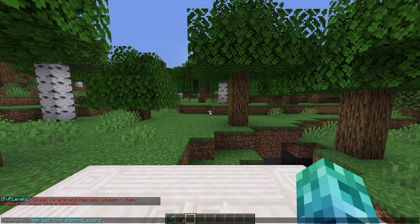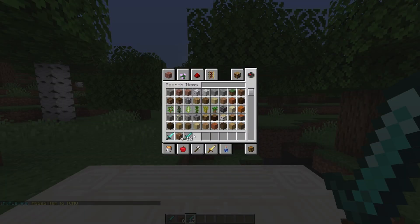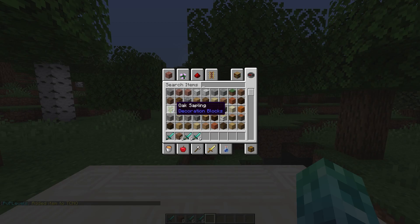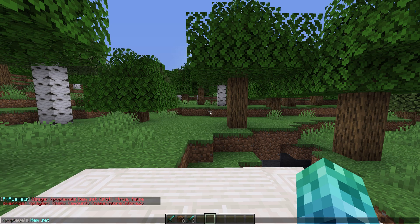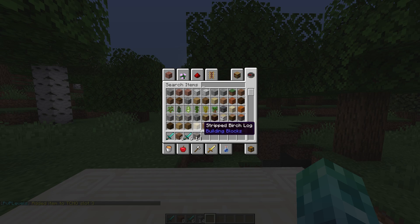For example: /pvplevels item add techno diamond_sword 12. We can get more advanced with giving items by using the /pvplevels item set command. /pvplevels item set, slot number, followed by true or false for whether it should replace whatever item is there already, player name, item name, amount, and then finally some lore text. In this lore text, you can add a \n to indicate a new line, so you can set a name as well as a few lines of lore text. For example: /pvplevels item set 3 true techno iron_ore 1, followed by a bunch of text, gives an item with custom lore.